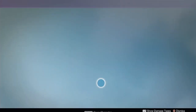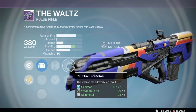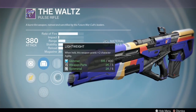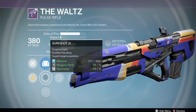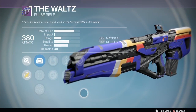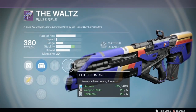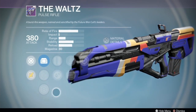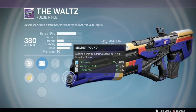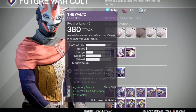The Waltz pulse rifle has Head Seeker, Perfect Balance, Extended Mag, and Lightweight with the Reflex, Sure Shot, and OEG scopes - that's gun of the week right there. I like the Waltz pulse rifle, it's got a good mag. Head Seeker and Perfect Balance are great. I'd go Lightweight - you don't really need the mag size. Not a big fan of Secret Round but you've got the Sure Shot on there, so good pulse rifle.